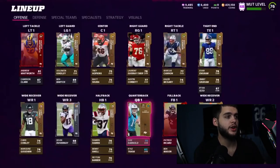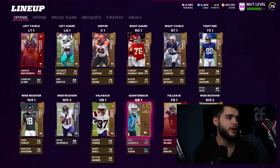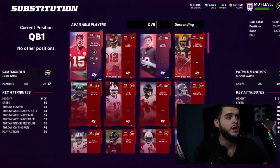Here's the lineup screen — it looks very similar to last year's. You can see centers, guards, tackles, tight ends and everything else. It does look a little zoomed out; it feels a bit more spacious, which I actually like. You have wide receivers one through three, fullback, halfback, tight end — offense, defense, special teams, specialist, strategy, and visuals.